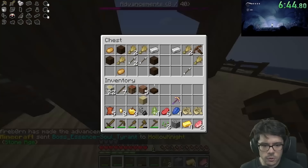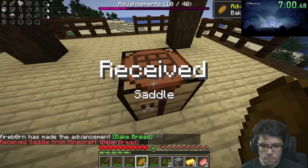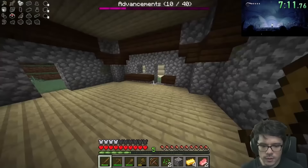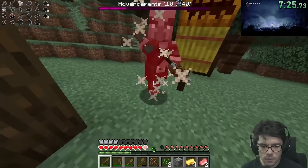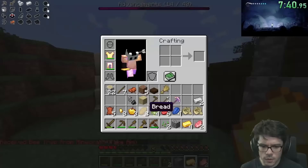Oh, there's the brute. We got an advancement for getting cobblestone — and we got some arrows. The wheat is an advancement too. We got a saddle! Taking the crossbow, I'm going to get a ton of advancements right now by killing a pillager with a crossbow. It might even be the brute. And I got a bee trap, progressive resource crafting. I gotta eat the bread.